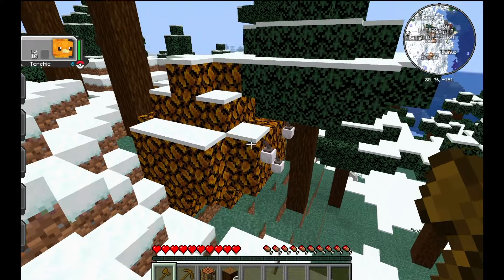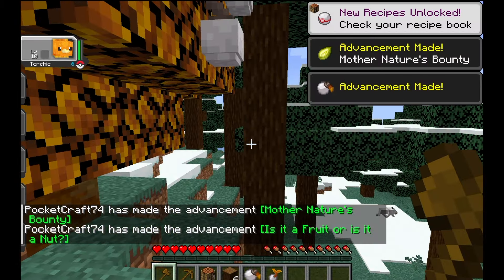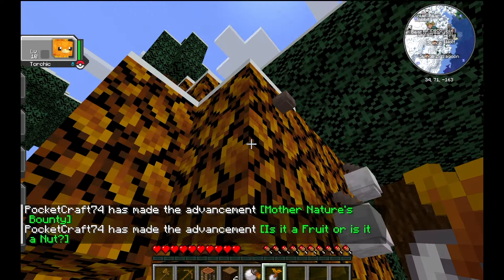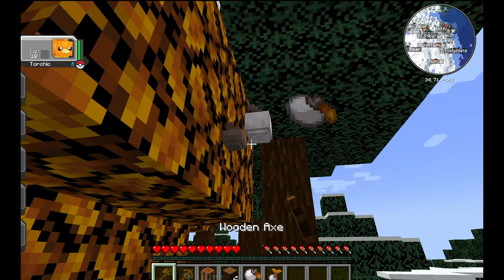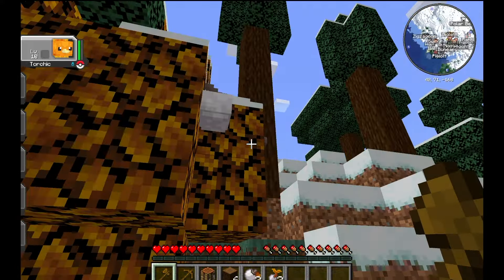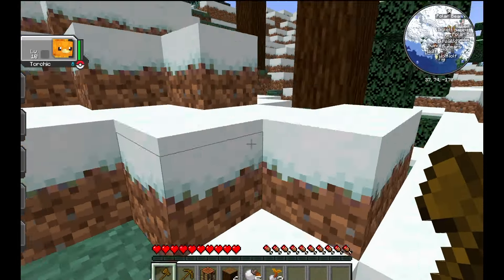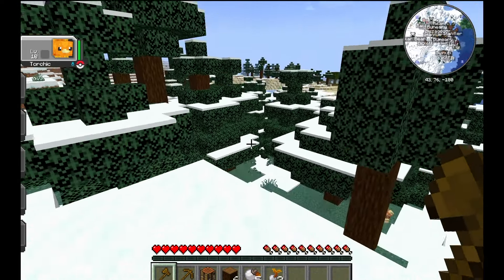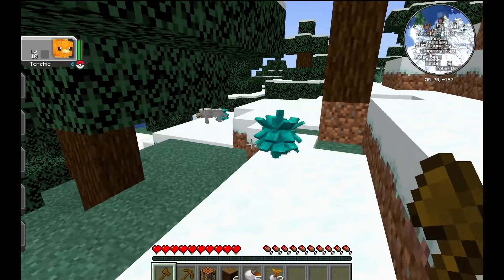To get Pokeballs you need to find an Apricorn tree, which looks just like this. They have multiple colors — this one is a white Apricorn tree. You right-click on the Apricorns and they drop an Apricorn, and there's also a chance it'll drop an Apricorn seed, which you can use to plant and grow another Apricorn tree. You'll need at least four Apricorns as well as some Copper to build your first set of Pokeballs. You can form better Pokeballs if you use Iron and Gold, which we'll do in the future.